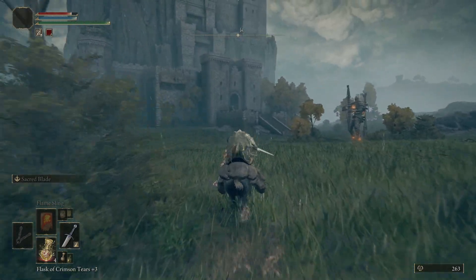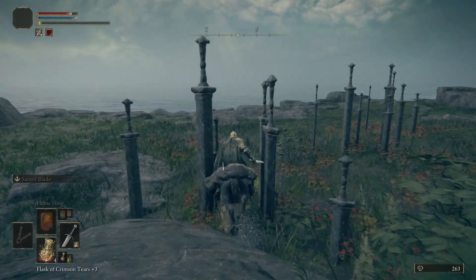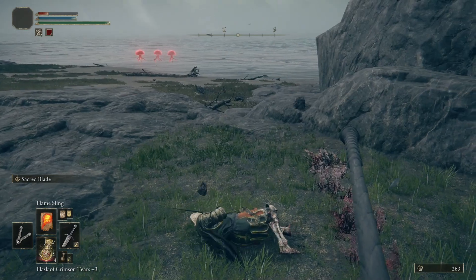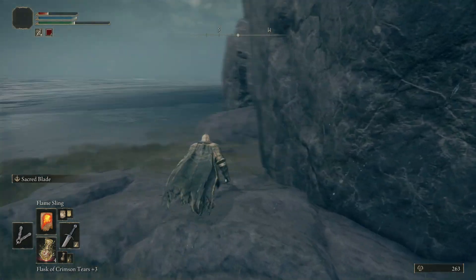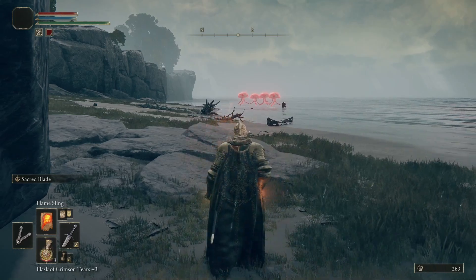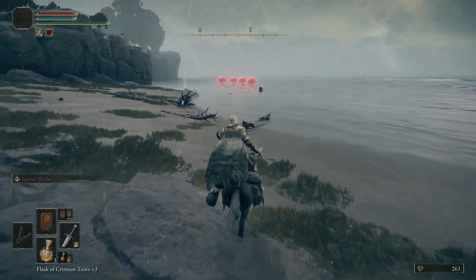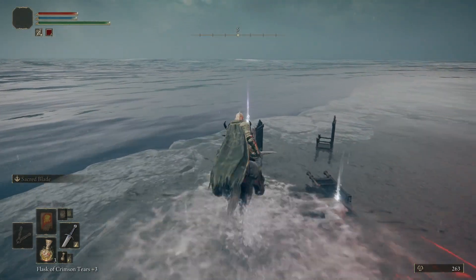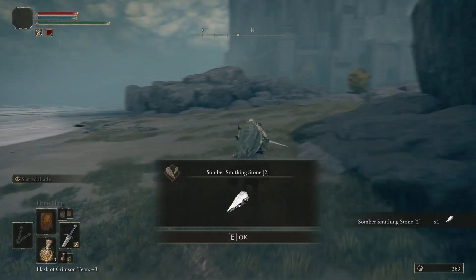Oh, that is not a ballista — it is a giant bow-wielding giant! I wasn't expecting that. Let's not get stuck — jump, jump! Well, that didn't work out too well for us. Run! Hide! There is a giant red jellyfish on the beach. Okay, let's heal. Looks like there's a goodie out there in the water, let's see if we can go get it. I have fallen off the edge of the water before, so I don't know how well this is going to work. And a somber smithing stone — that did work! We managed to not die.